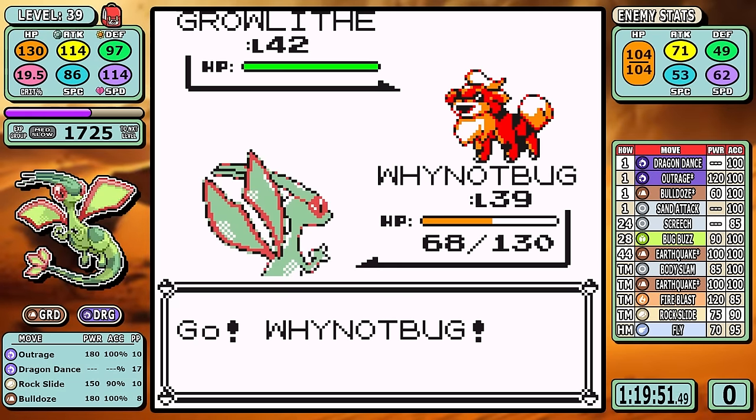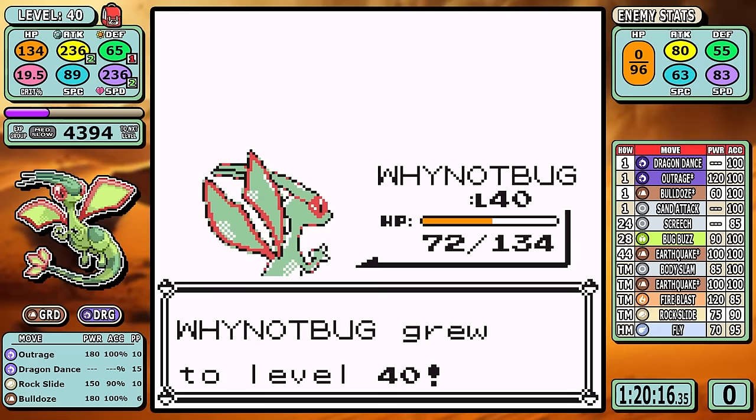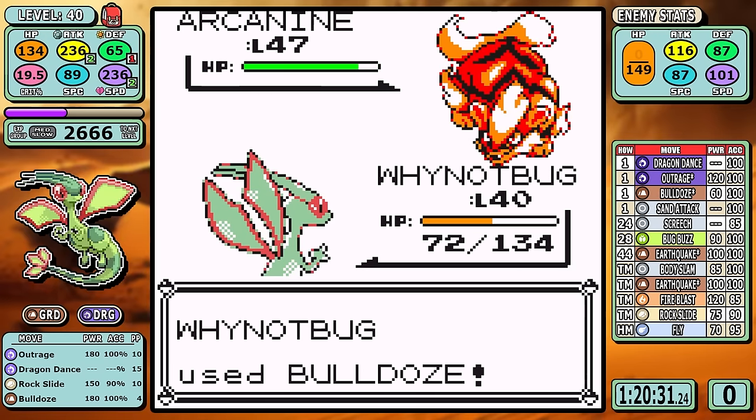As for Blaine, it's really simple — that's the reason we went this route. Two setups early give Bulldoze the guaranteed one-shot ranges on all the Pokemon with no retaliation, and just like that we move on.